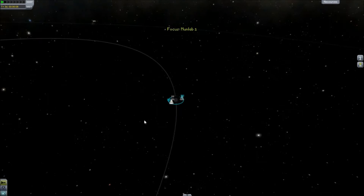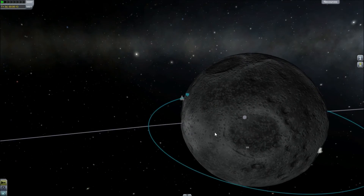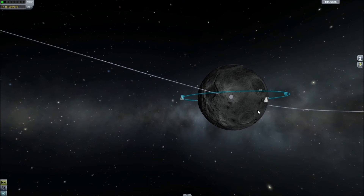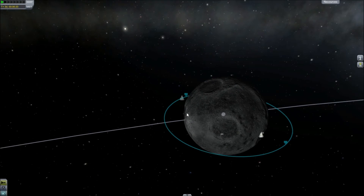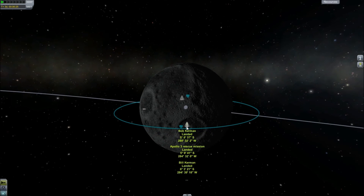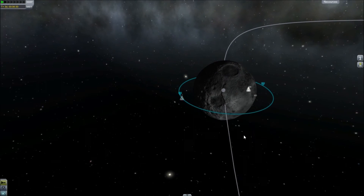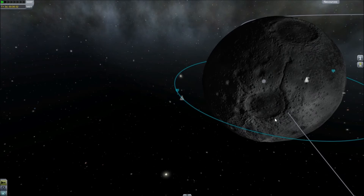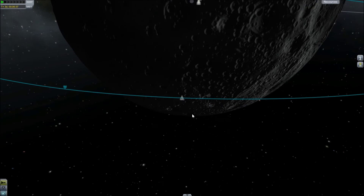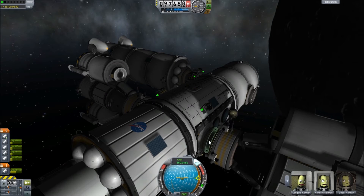Now before I set off, I'm just going to do a quick scouting of the moon's surface to see what there is to land on. This is the side that we've already landed on everything in, except we haven't recovered science from this area. But what I think I'll do is do that in another mission when we have all of our scientific equipment, so we can get the most out of it. Yeah, we'll go for that crater - that'll be fine. We'll have to go around the moon a bit to get to it.